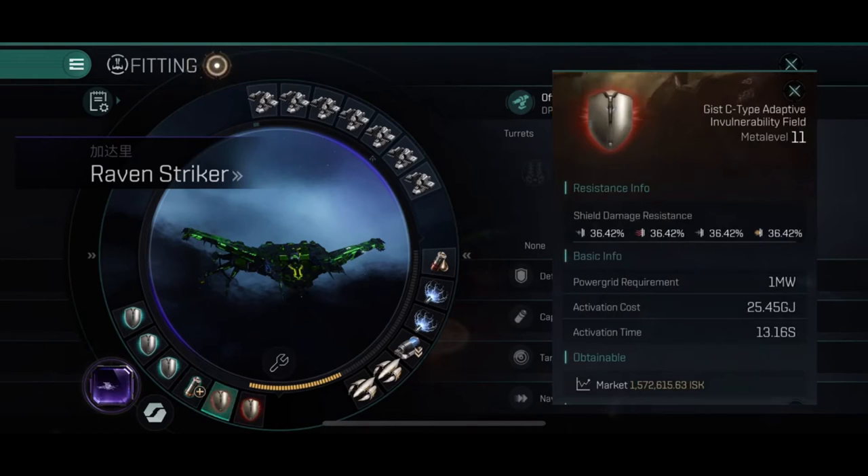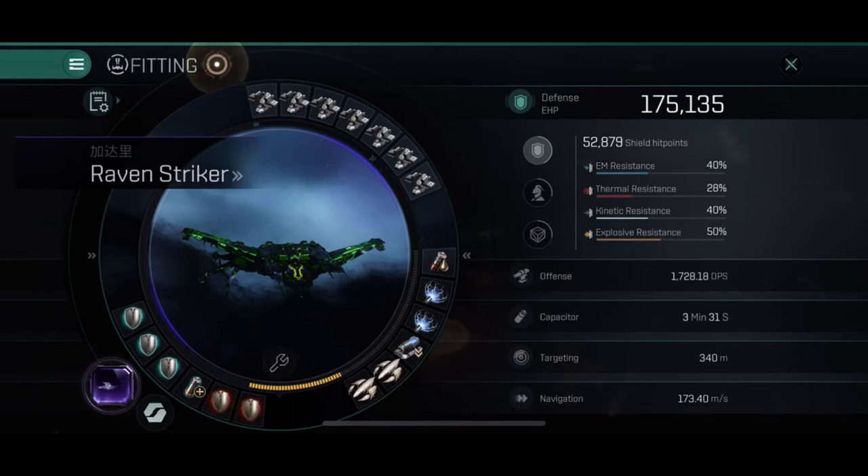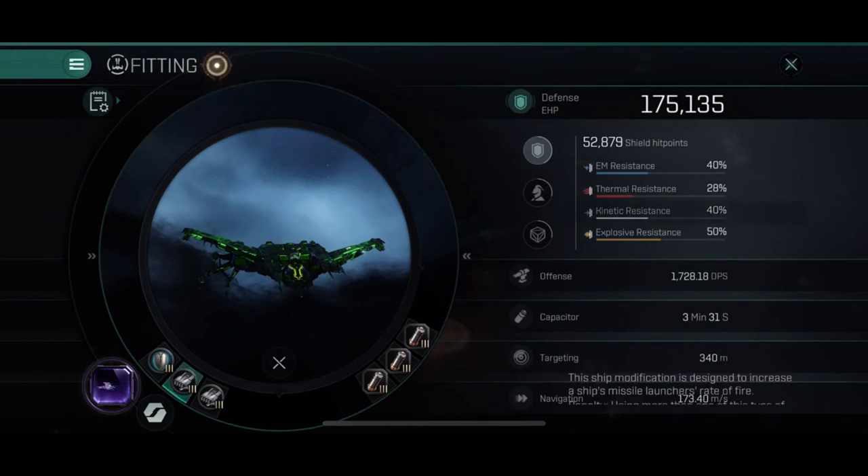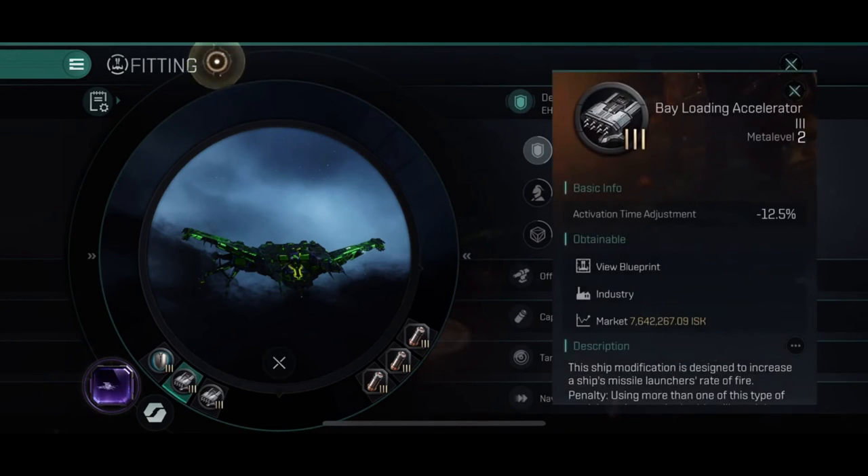I also have two Gist C-Type Adaptive Invulnerability Fields just to get my resistances up, since this is a shield tanking ship. EM resistance is my resistance hole, so I am rigging EM here — 40% EM resistance — that's why I have 40% EM resistance rigged.